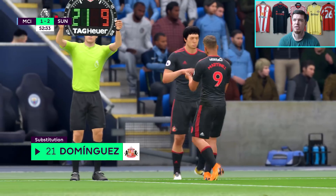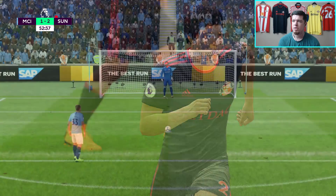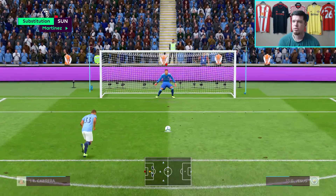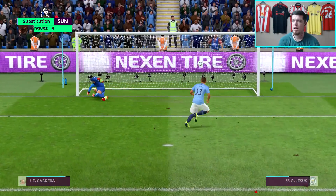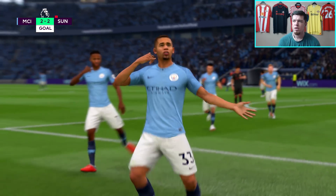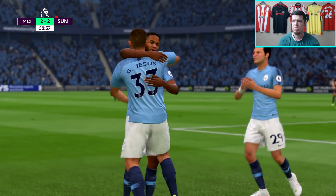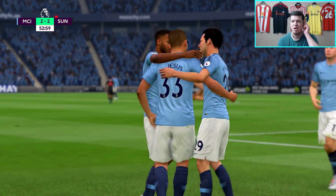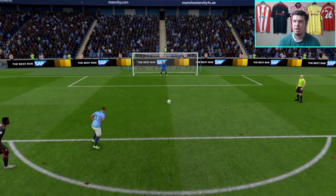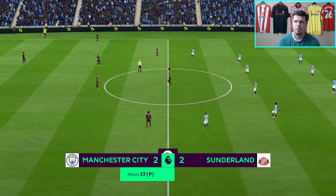We haven't had any red cards in the entire series and now two in one episode. Gabriel Jesus steps up and smashes it pretty much straight down the middle — slightly to the right-hand side. We've been absolutely done over there. Not a chance in hell that was a foul. De Bruyne beat McConaughey to the ball; they were both on the floor, both slid into each other, and the ref has given a penalty. Absolutely game-ruined after what was such a good match.